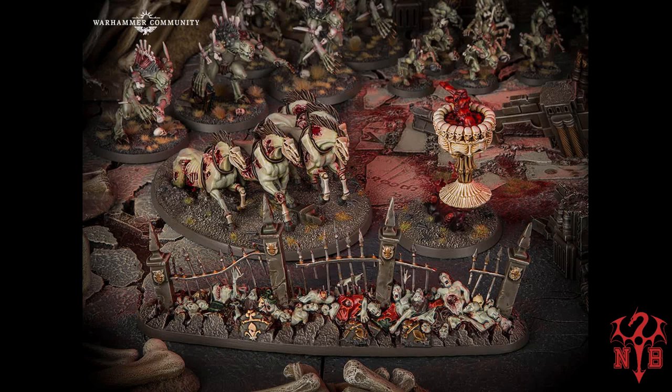First off we've got the Cadaverous Barricade — casting value of five. Basically you set this up and it creates line-of-sight blocking terrain, gives you cover, and it's going to slow down the enemy. What's good about that: if they are within three inches of the barricade, the Grasped Hands rule halves their movement. So you may not be Wood Elves, but you've dictated movement — you don't need trees, you just need zombie fences.